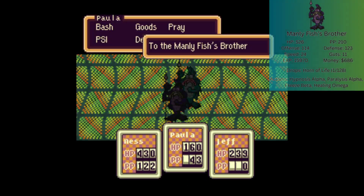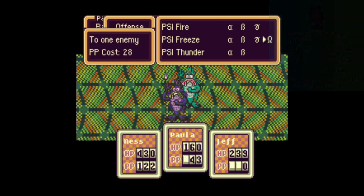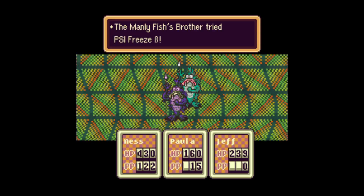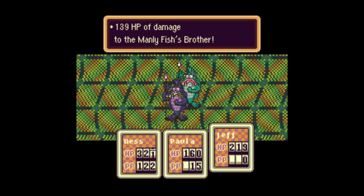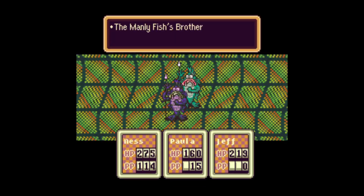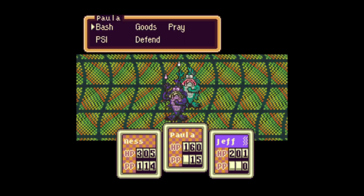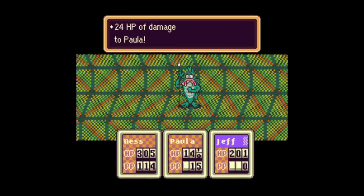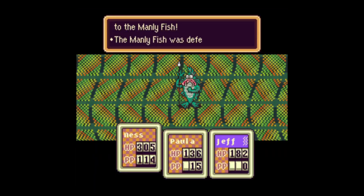We got a new enemy — Manly Fish's Brother. He's like the Manly Fish, except I think he's way stronger. I believe he can drop a Horns of Life. Oh jeez, he can do that. Shit hurts like hell. And he can do that too. Maybe I should've tried Magnet on him. Whatever, they're dead.